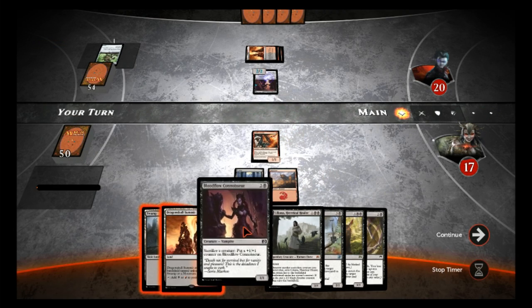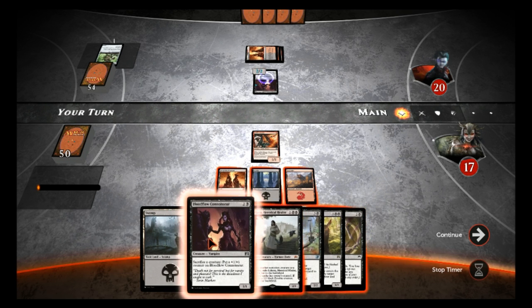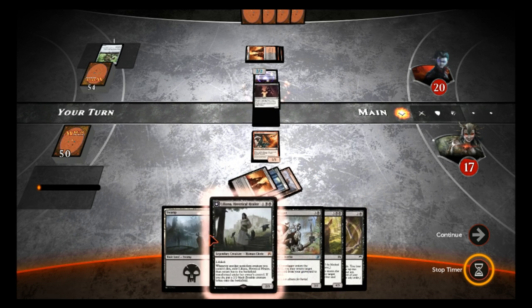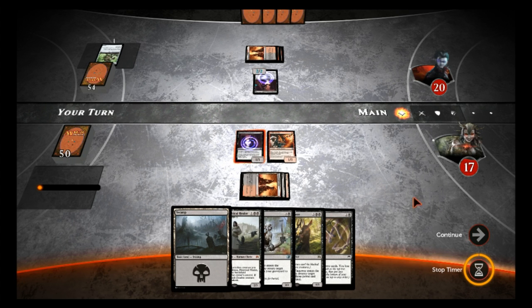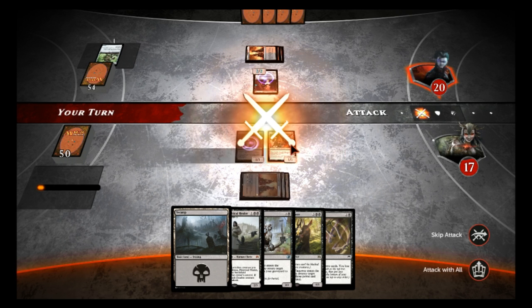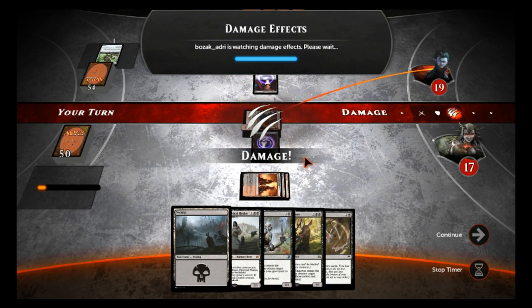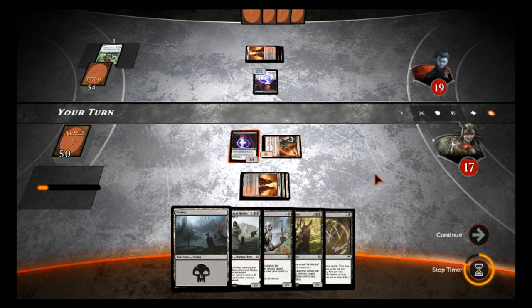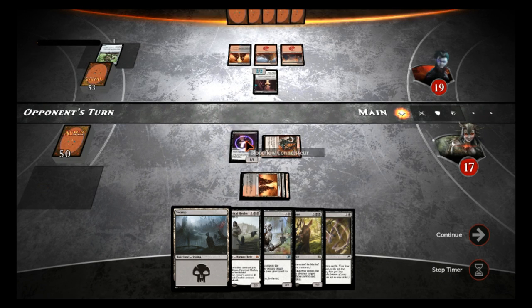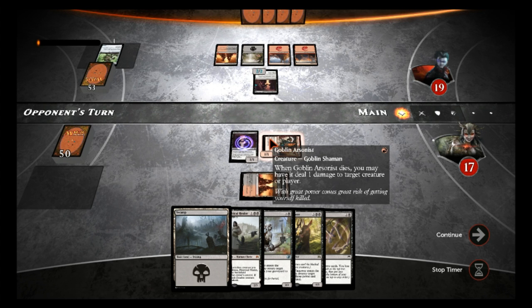It's going to be terrible for us if he has a Traitorous Instinct. Let's run out the Blood Flow Connoisseur. If he has Traitorous Instinct, he takes one of these guys — takes a Blood Flow Connoisseur — and it's not the end of the world. If he'd taken Liliana, that would not be great. Let's play this in anticipation that he has the wombo combo, and pray he doesn't. If his hand is as clunky as mine usually are, hopefully he won't have it — and if he does, we can recover.